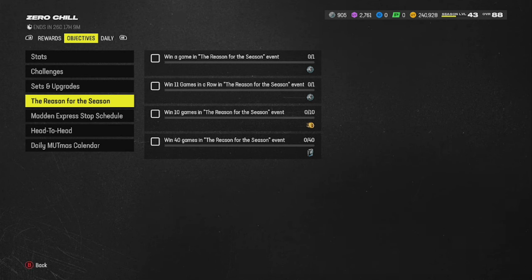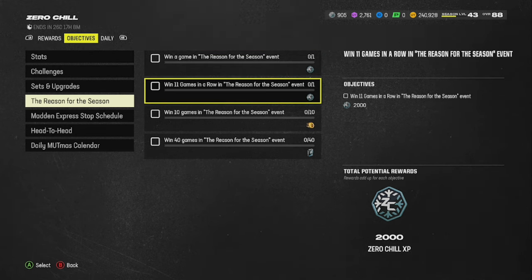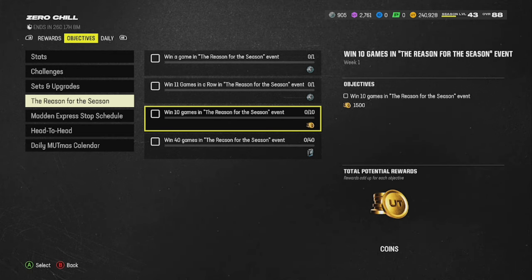Here it is — 'Tis the Reason for the Season.' This is all against the CPU. If you want to sit here and grind against the CPU, here's what you can get: 1K snow for completing just one game, 2K snow for winning 11 in a row. This shouldn't be a problem. We grown men getting snowflakes out here. 2K snowflakes for winning 11 in a row against the CPU — all of y'all should be able to beat the computer 11 times in a row. Win 10 games and you get 1,500 coins.